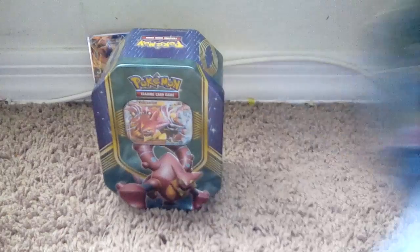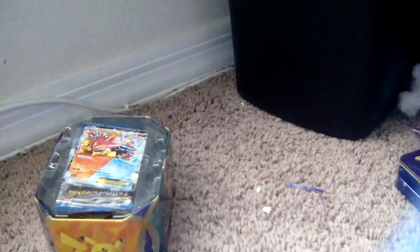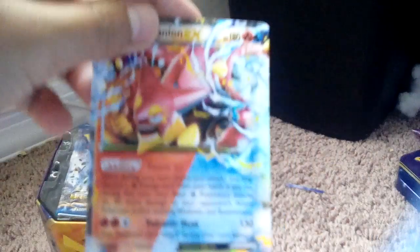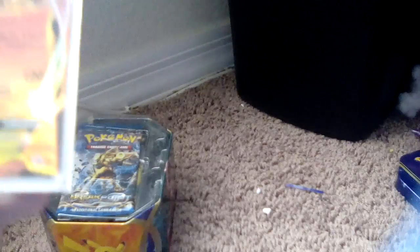Now he's gonna open his Venusaur and Volcanion tin. Taking off the lid — there's the Venusaur lid. Now the Volcanion. For some weird reason these are really hard to get out. Here's the Venusaur card. When you get the tins they come with the EX promos. In the corner it says promo — there's a star — so yeah, those are the two EX promo cards.